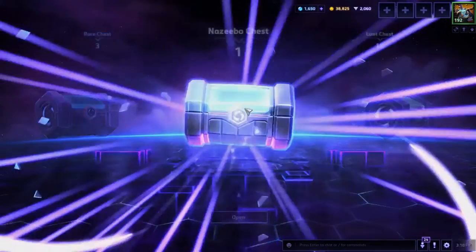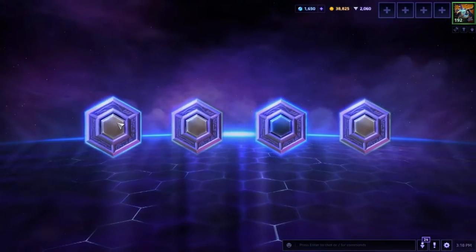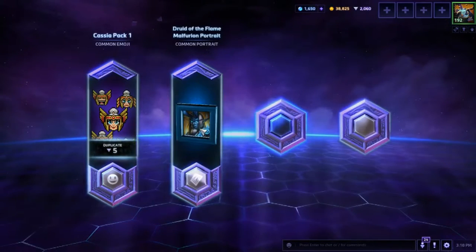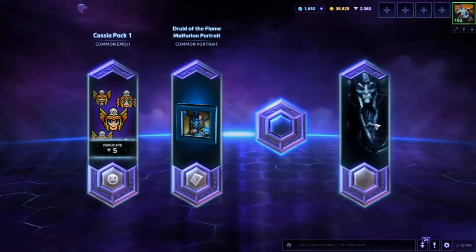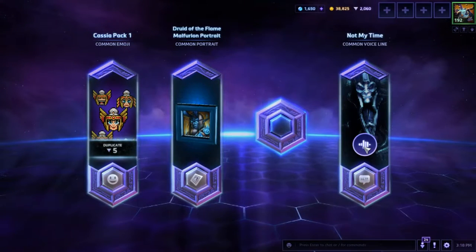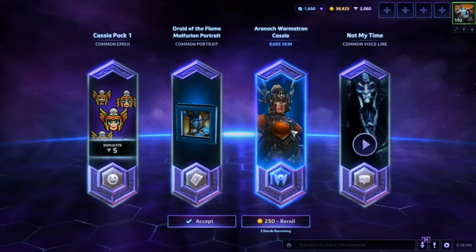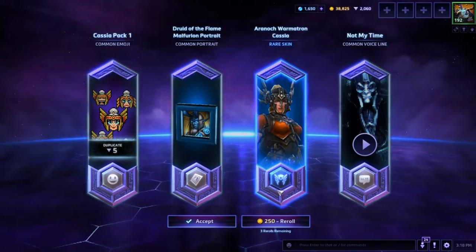Okay, three normal ones: Cassia back, Torch of the Flame, Fury impart. Oh, there's a voice line in this placebo pack. And the rare one is a Cassia skin.